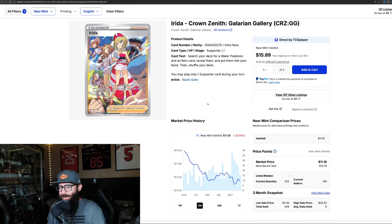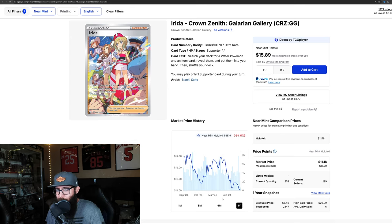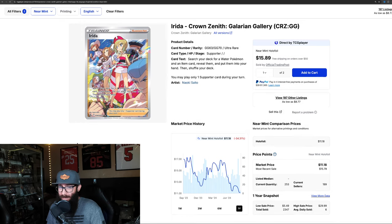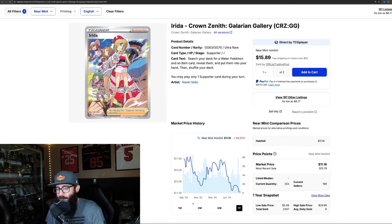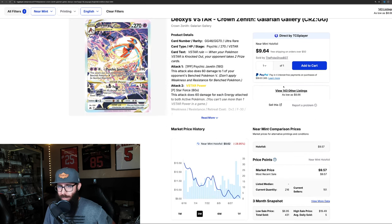We have Irida, down almost 30%. On the one month it's still tanking. My advice: if you're looking to pick up this card, wait - let it continue to free fall and see where it hits bottom. One year high was back at $17 and it's all the way down to $11. That's quite a big drop. So if you need this for your master set or you're looking to pick it up, just wait a little bit longer, follow it, and try to get it at the bottom.